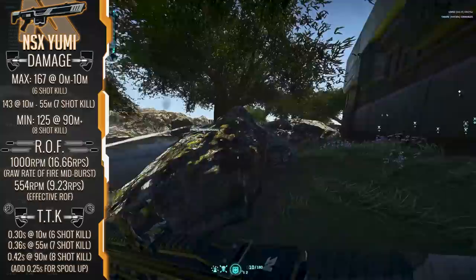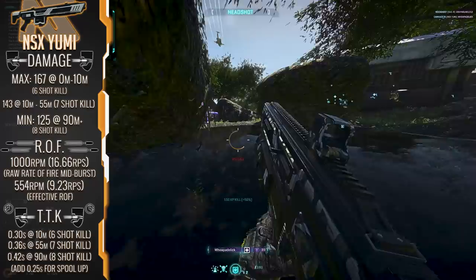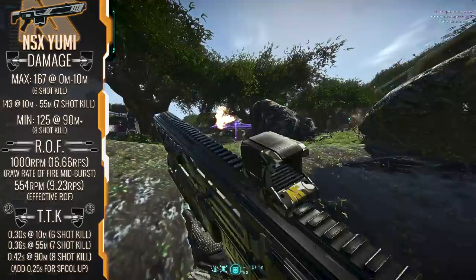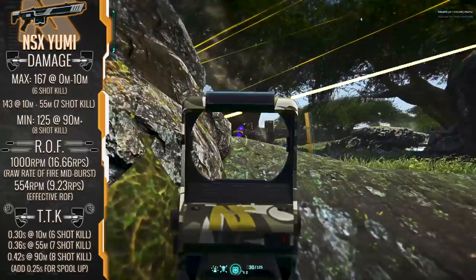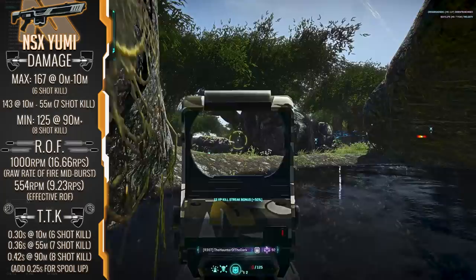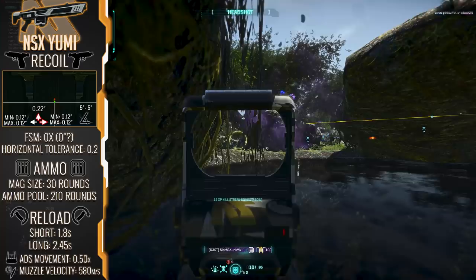These time-to-kills are really nutty and relatively accurate on the basis of one thing only: that you score enough headshots in a burst to eliminate the need to queue up a second burst. At maximum damage range you need one headshot to one-burst someone; you need two headshots at the second damage range; and beyond 55 meters you need three headshots — which, let's be honest, if you're doing that you're aimbotting. Every time you need a second burst to finish off a target, add 0.25 seconds to the TTK for a more accurate number.